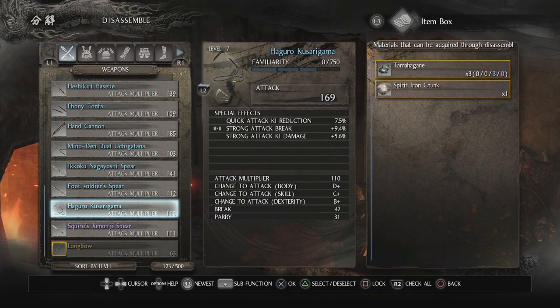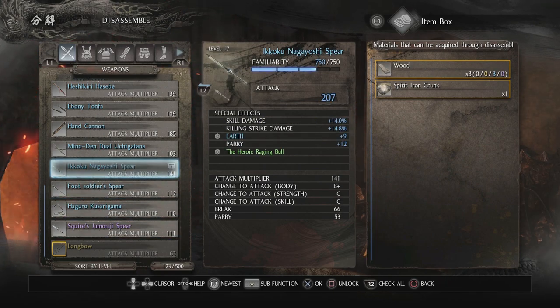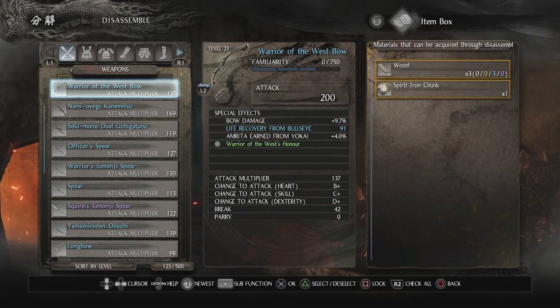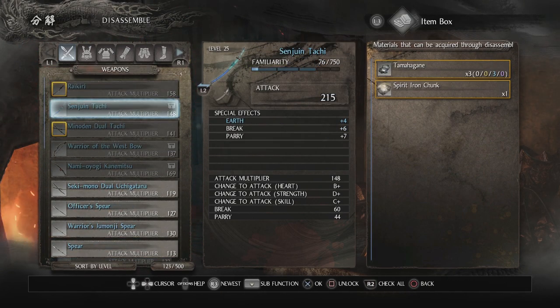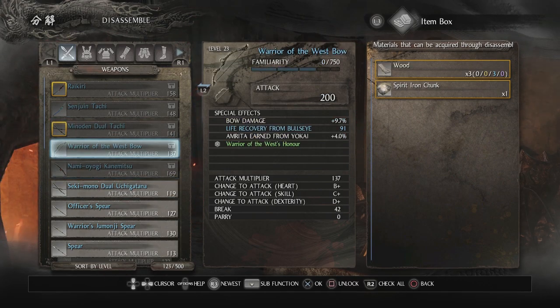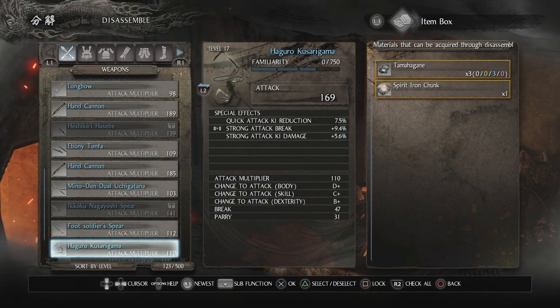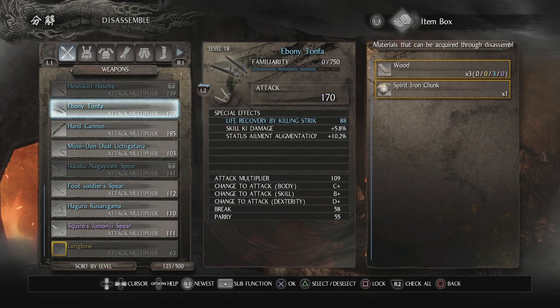We've still got the Ikoku, which is kind of the main weapon we want to keep. We can lock these weapons by pressing square. So let's lock all the ones we want to keep: the Heshikiri, the Namiyo Yogi we just got because that's really good, the Warrior of the West Bow, the Senjuan Tachi, the Raikiri, and the Minnow Den. Sorted by level, there's nothing better than the Minnow Den, so there's no reason to keep anything else.